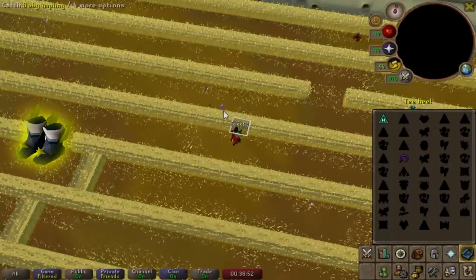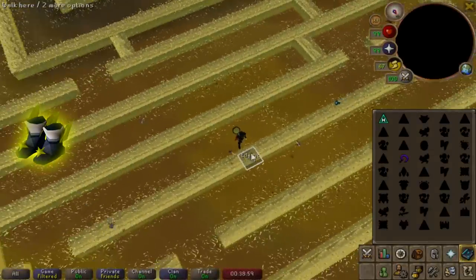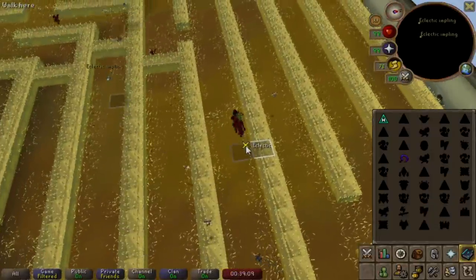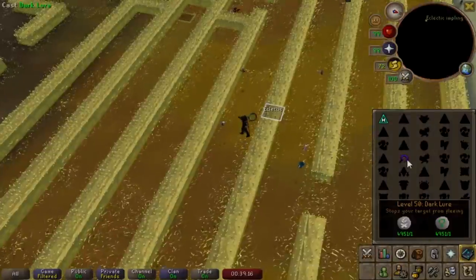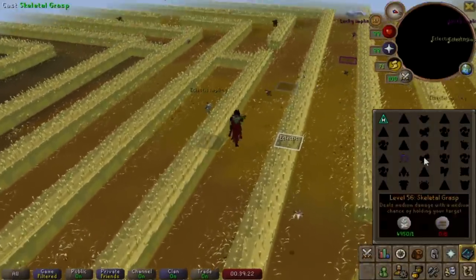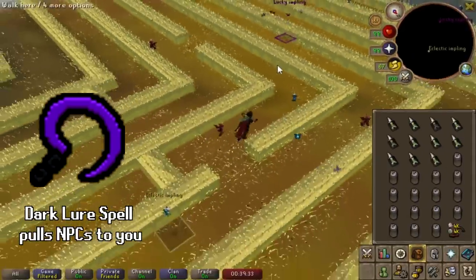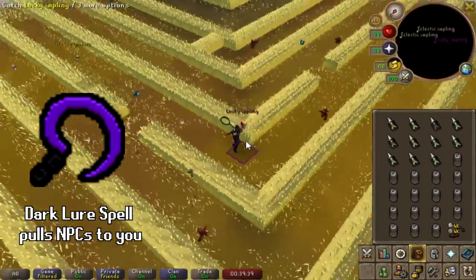The Devout Boots are the BIS prayer boot slot — no negative stats, but 5 prayer bonus. To get them on the Iron Man, I need the Drake's Tooth, which took me about 2,000 Drakes to get, and the Holy Sandals from medium clues, which I don't have. So I have to tackle a bunch of medium clues in this video. I did about 200 medium clues for Rangers before but didn't get any other boots, so that is our starting point. Spamming medium clues is quite the pain, because the best way on an Iron Man is through catching eclectic implings at about a 1 in 25 rate. Luckily, some updates have made this process half as annoying — the Dark Lore spell from Arceuus spellbook being the main improvement.